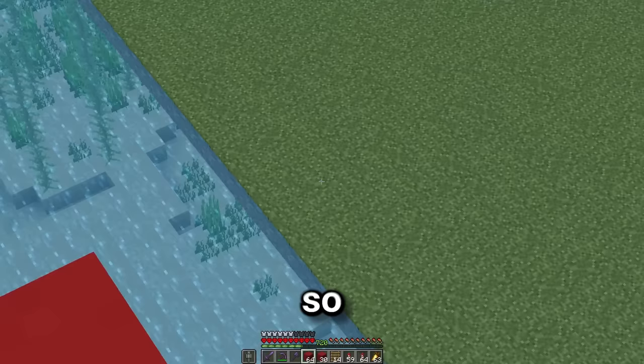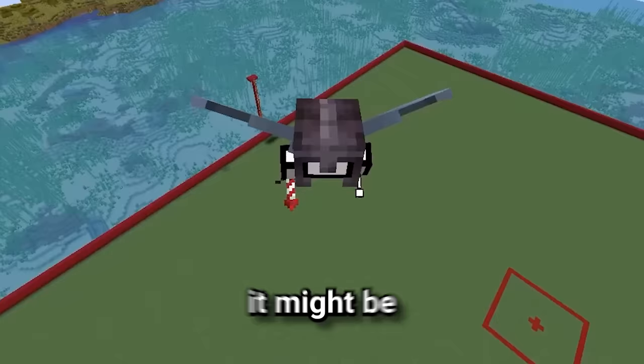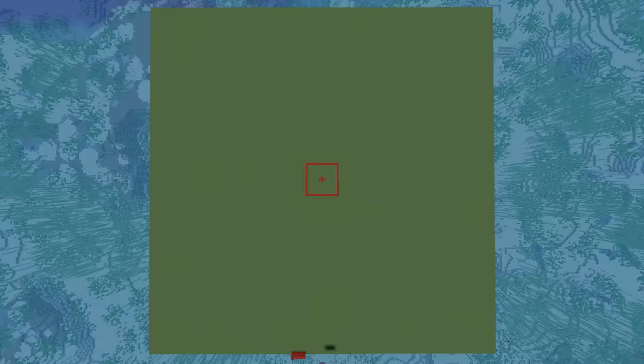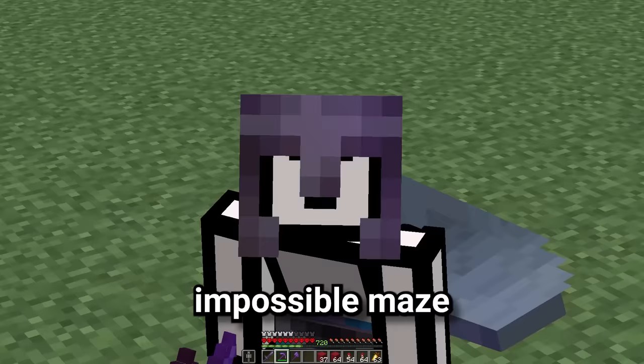First things first, let's lay down the outline of the maze. Oh my god, this is absolutely massive — it might be the biggest build I've ever done. This right here is going to be the entrance. And now, in the rest of this space, we can add so many tricks, dead ends, and traps to make this the most impossible maze in all of Minecraft.